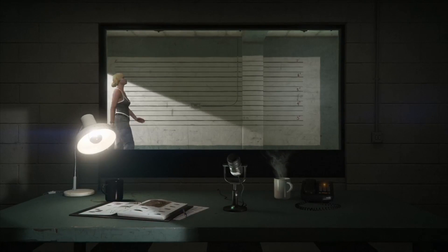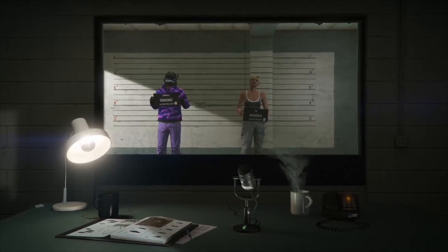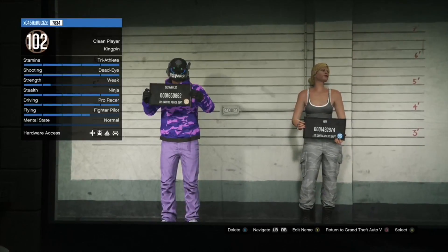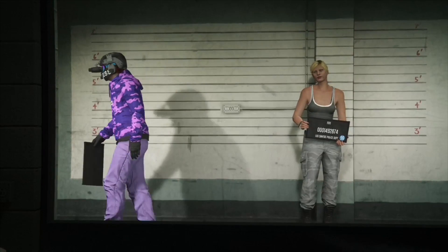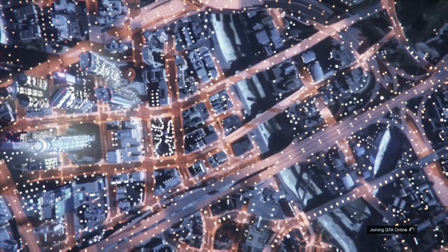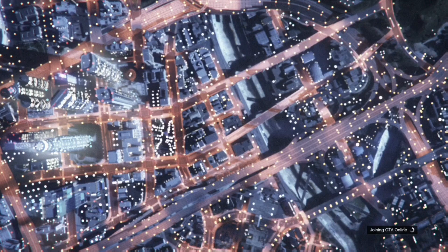Once you switch your crew, the first thing you want to do is either select your character and just continue like I did, or quit to story mode and then load up into an invite-only session. Either one works — it doesn't really matter which one you choose.